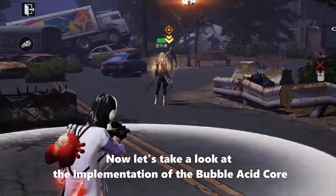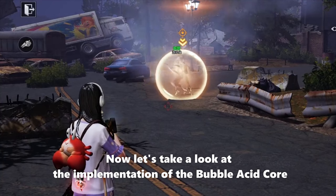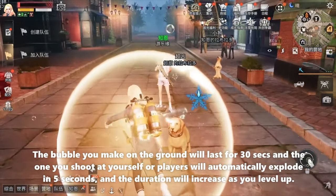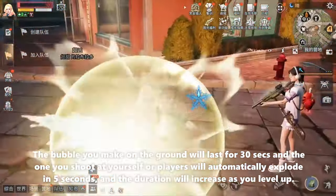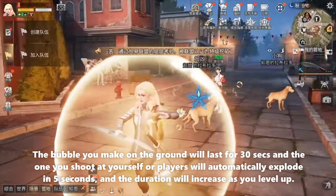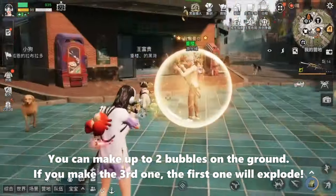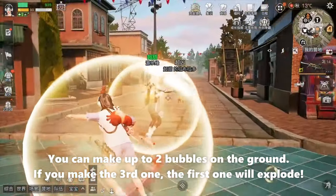Now let's take a look at the implementation of the bubble acid core. The bubble you make on the ground will last for 30 seconds, and the one you shoot at yourself or other players will automatically explode in five seconds — the duration increases as you level up. You can make up to two bubbles on the ground; if you make a third one, the first one will explode.